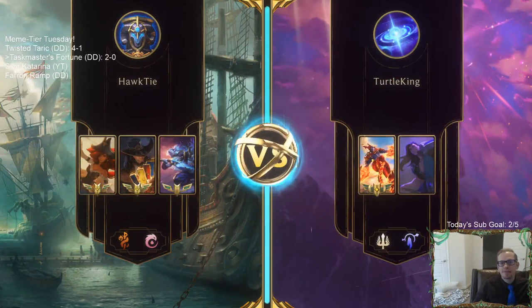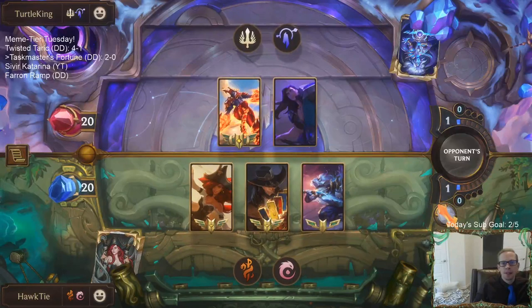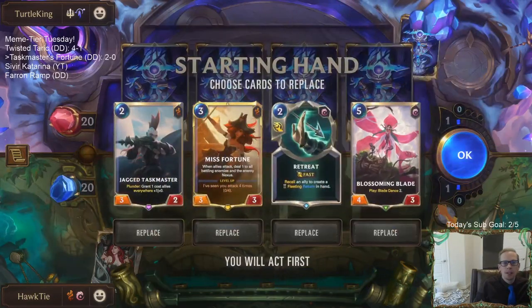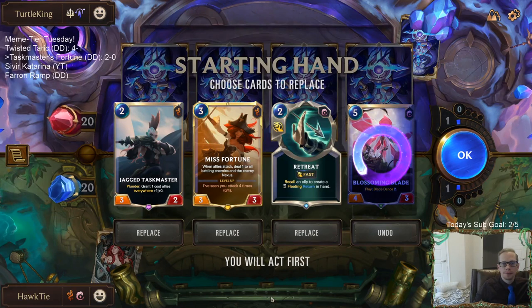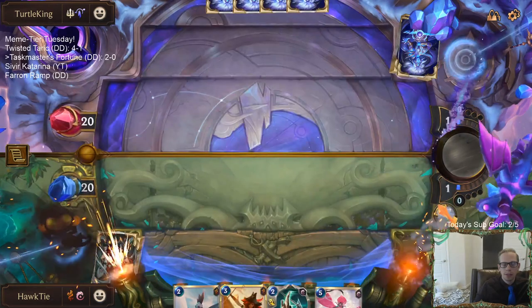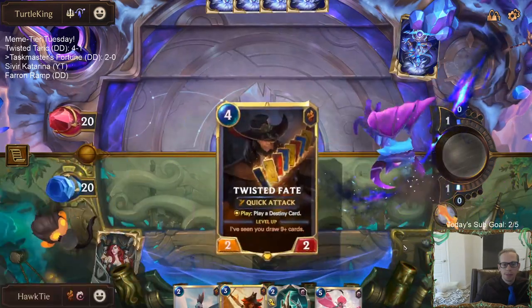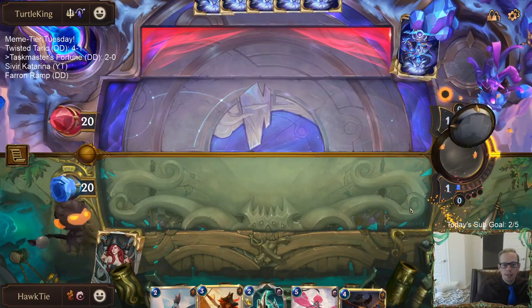Taric and Shyvana - both four-mana champs taking up the same spot on the curve. Love having access to these three but how do we turn on plunder? Droplet - no, not Droplet. Haven't figured out that part yet.